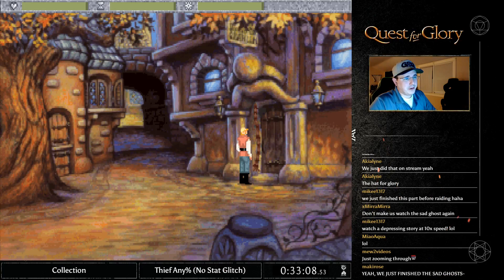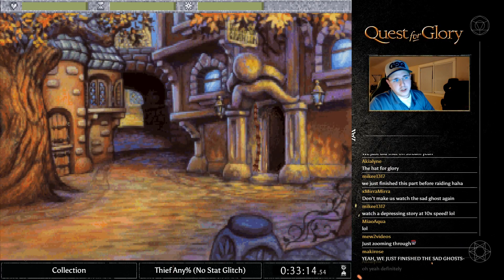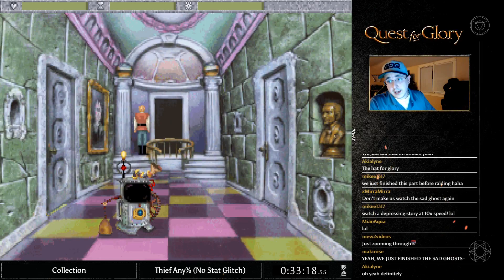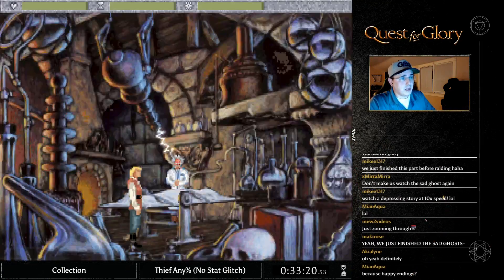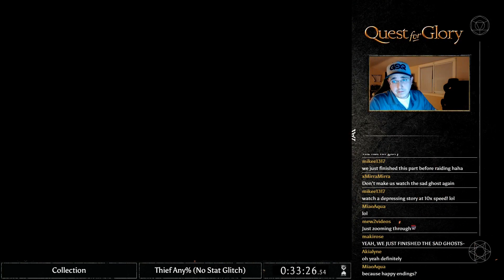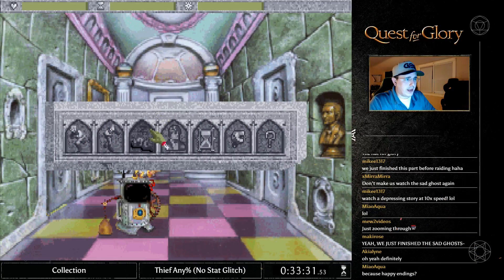It is a nice reunion scene. This is one where I will do the puzzle because it's only three motions and you get through. You have to visit Dr. Cranium on three different days — on the third day is whenever he has the epiphany for the rehydration solution, which is one of the major copy protection mechanisms in this game. So we're going to rest outside his door until the next day.